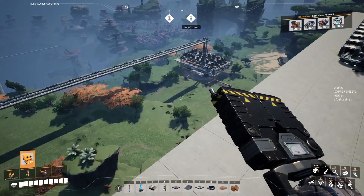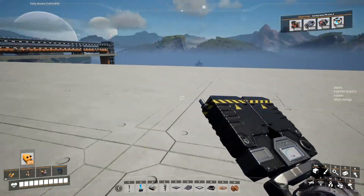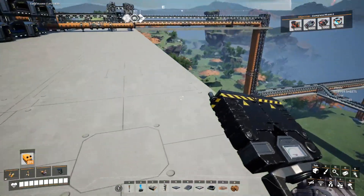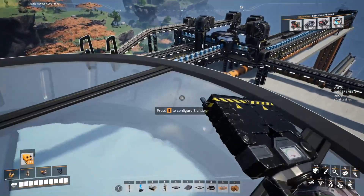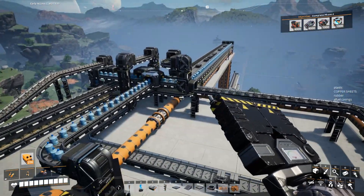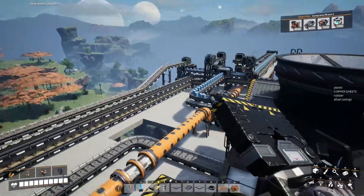The fuel is going through nicely, so it means that there's enough fuel. We still have water to take there. It's a good way — and to be honest I became a very big fan of packaged resources. Although it costs plastic, you can just get it back. Conveyor belts are the way to go.